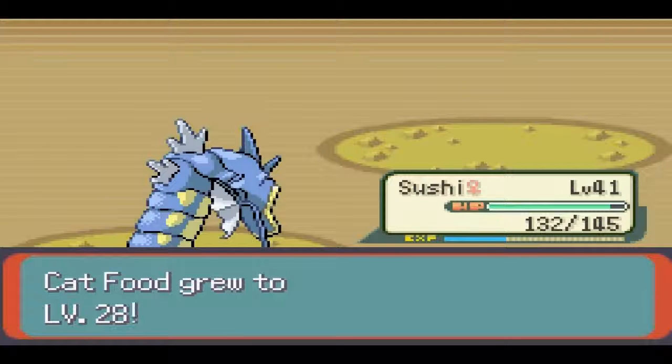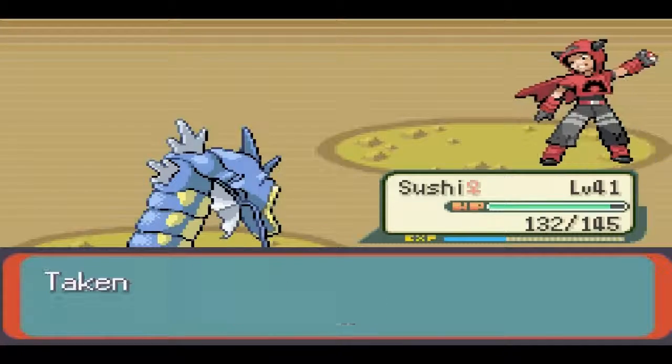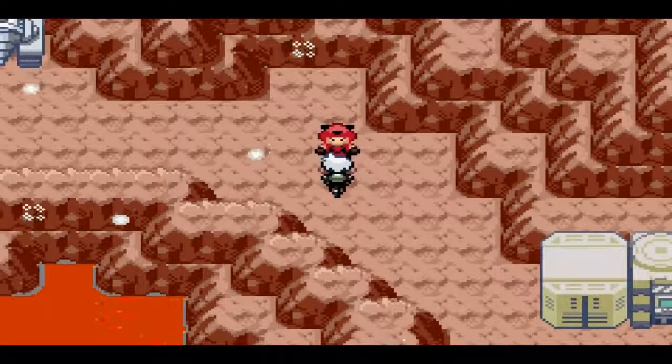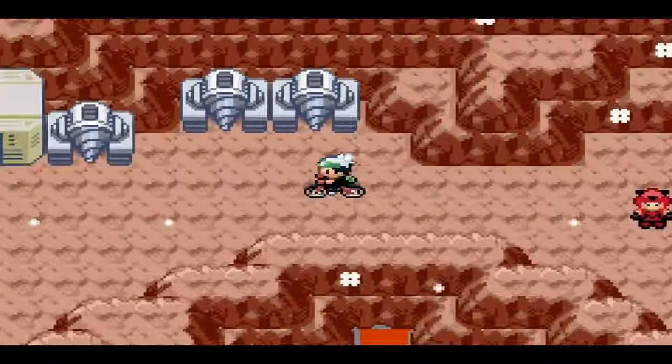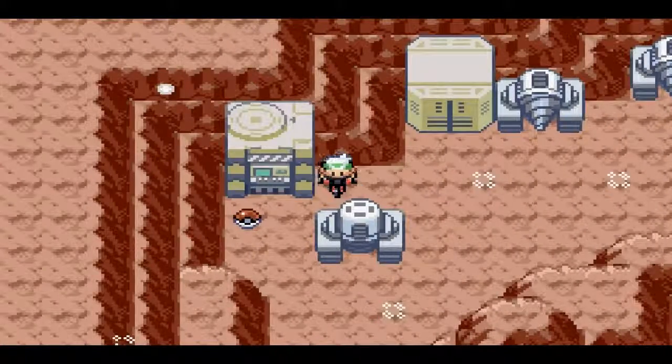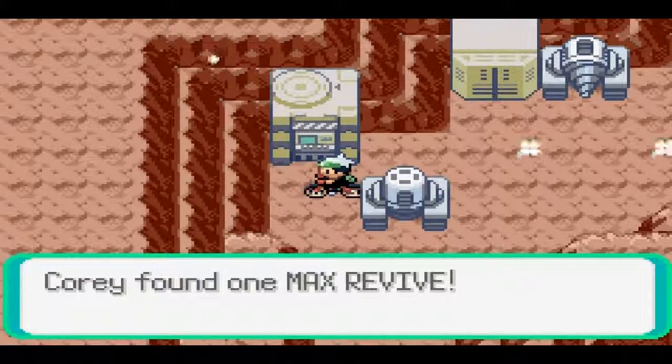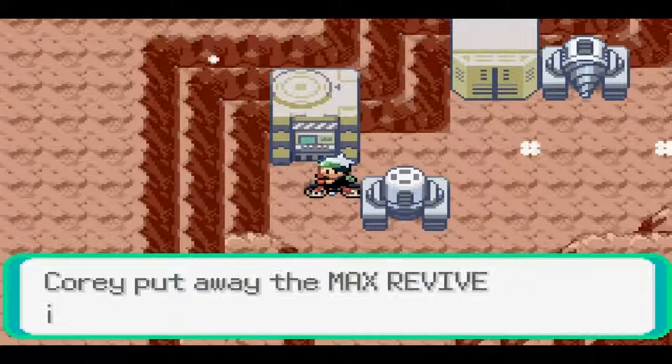I just realized I have my own Kecleon, so I could take it out of the PC and put it in my party, then attack it with Cat Food — that way I can confirm if that's a Psychic-type Hidden Power. Alright, so there's another item here and I can't get it from that way, that's annoying. Max Revive — and that's about going to do it for this episode. It looks like our time is up.